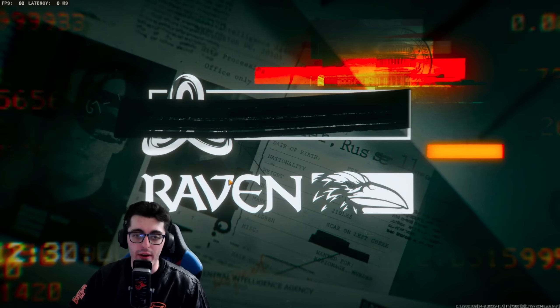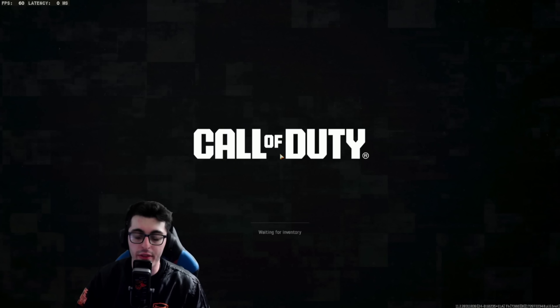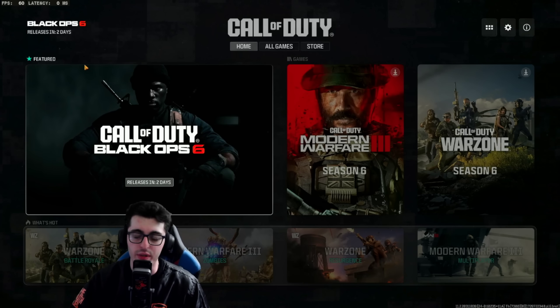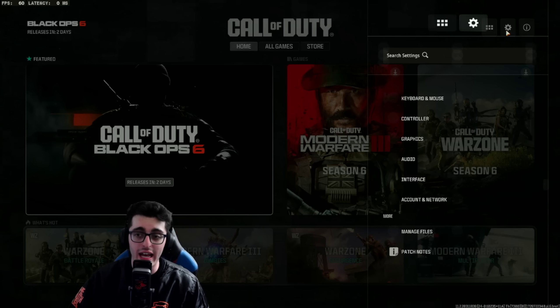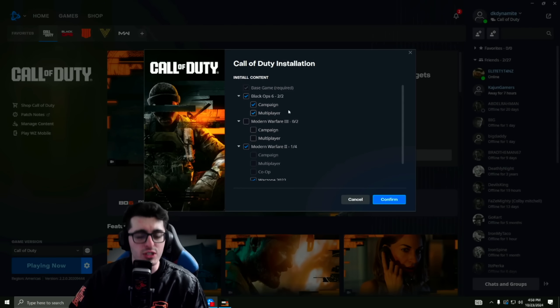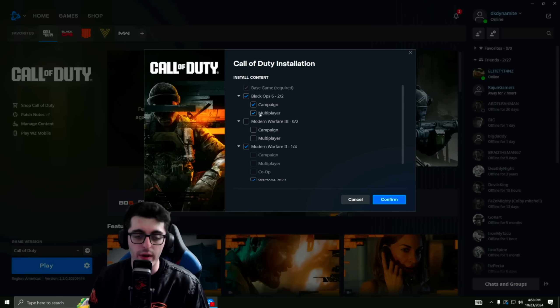I have my Vault Edition over on Battle.net, which isn't going to be playable unless I join a friend doing the method. This won't be playable until midnight, October 25th. If you guys are worried about the timer and whether you have the game installed correctly, just make sure you go to Manage Files and ensure that both your campaign and multiplayer packs are downloaded. Zombies doesn't have its own checkbox — it's part of multiplayer since it is a multiplayer mode. As long as those are downloaded, you should be ready to go.